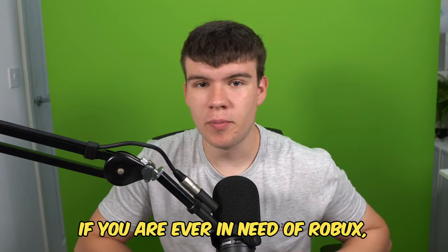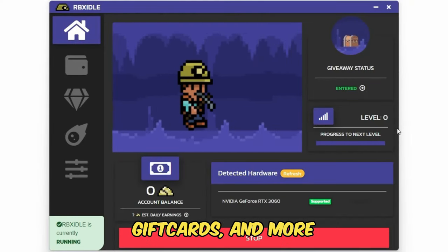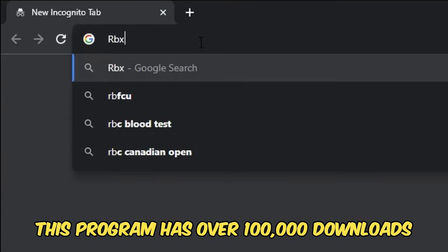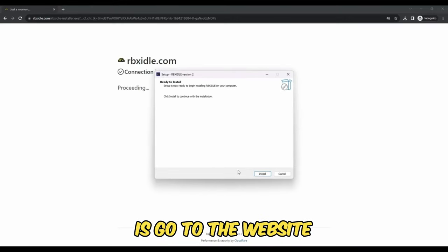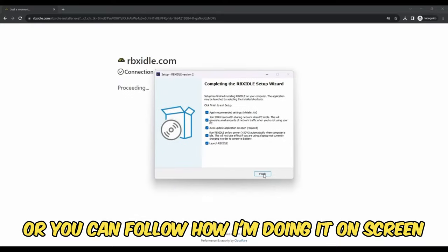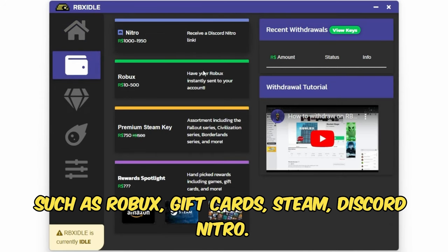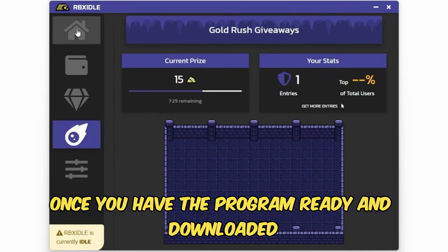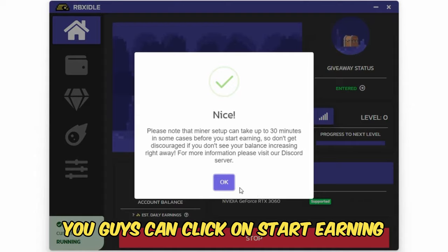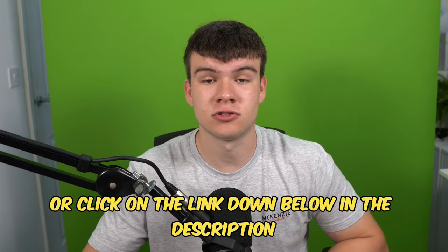But if you are ever in need of Robux and have a computer, go ahead and check out RBX Idol. This program allows you to earn Robux, gift cards, and more with simply a computer. This program has over 100,000 downloads and has already given out millions of Robux to a lot of players. All you have to do is go to the website and click on the download button, or you can follow how I'm doing it on screen. You can earn with any computer, and there are tons of ways to get prizes such as Robux, gift cards, Steam, Discord Nitro. You can level up for rewards or earn prizes in Gold Rush Giveaways. Once you have the program ready and downloaded, click on Start Earning and this will make your computer do the work completely for you. Head to rbxidol.com or click on the link down below in the description and in the comments.